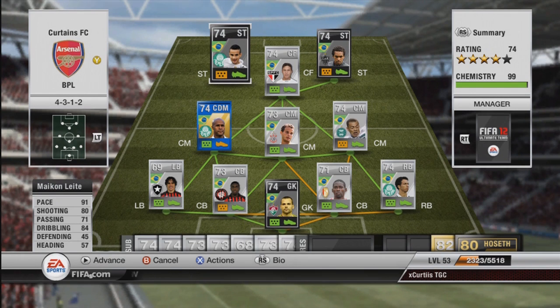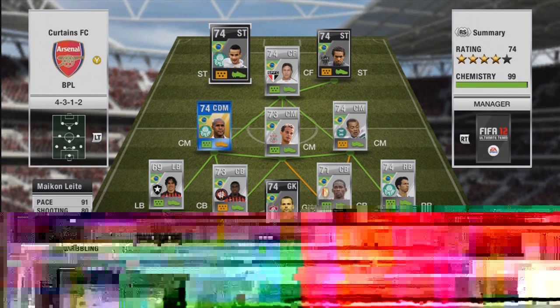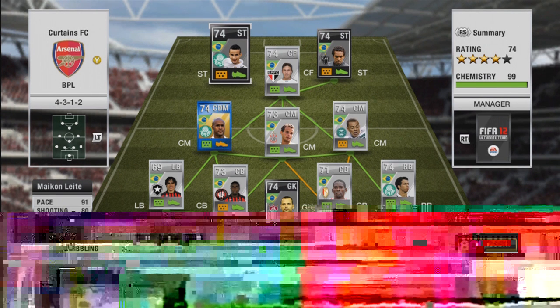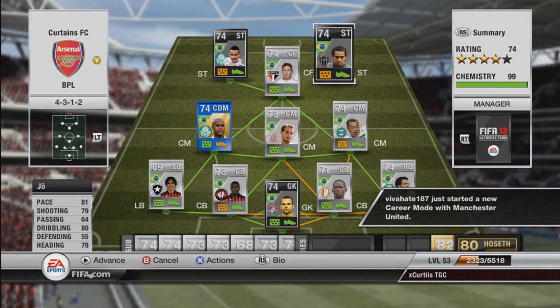First of the two strikers is the in-form Mike on Leite. This guy is so expensive it's ridiculous - he's floating between 1.5 mil and 2.5 mil, depending on when you manage to get him, because he is just so rare and unbelievable. 5-star skills, brilliant pace, really good shot, really good shot power - I believe it's 99 shot power. There'll be a video coming up soon on him alone. Good passing, and everything that you'd want in an all-round striker.